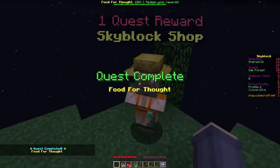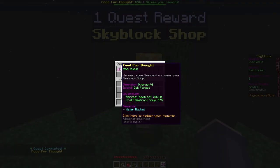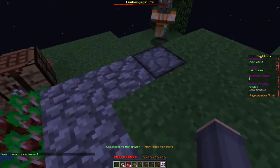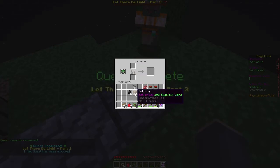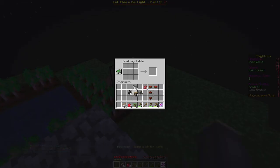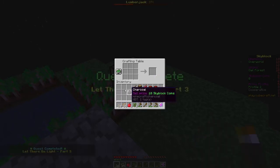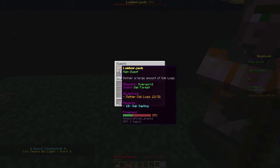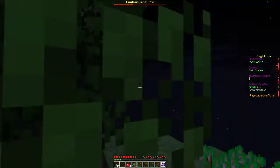I completed the Food for Thought quest — let's redeem our reward. We got a water bucket! Put that water right there. Now I have a bucket, and that's six charcoal. We unlocked Let There Be Light Part Three: craft 20 torches. I need more sticks to make more torches. There we go — Let There Be Light Part Three completed. Now I know what this means: we need to chop down more trees.